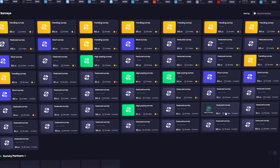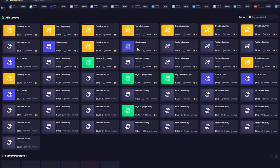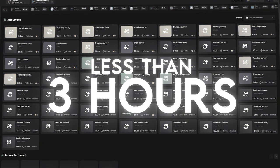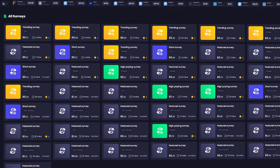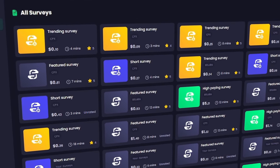Now you can see a bunch of different trending surveys to earn you cash much quicker. Just from what I see right here, according to these time estimates, we'd be able to afford Prime in less than three hours. This is much faster than the weeks it would have taken us on Honeygain. Keep in mind, most of these surveys are going to ask you to provide some basic information about yourself, so only provide what you feel comfortable giving out.